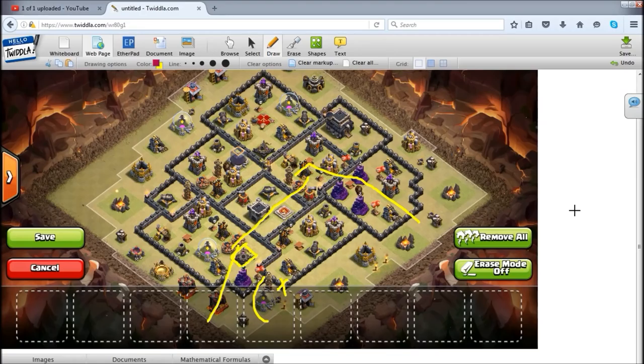You could even charge from a different angle, namely the 7 to 8 o'clock angle like this. It might even be easier. You take out a similar section of the base. Just charge right into that large part of it. And you need a rage to deal with the CC, obviously. But it's a very straightforward way to attack the base.